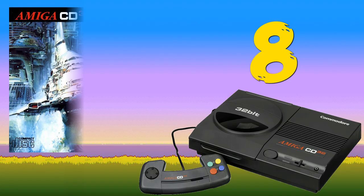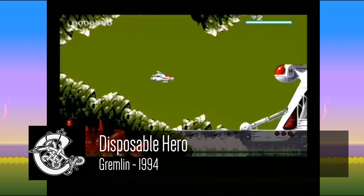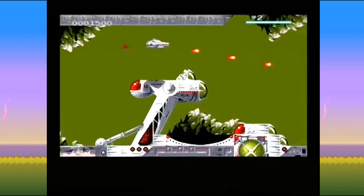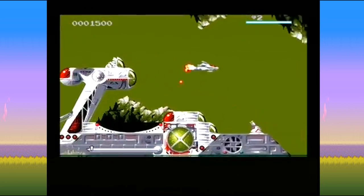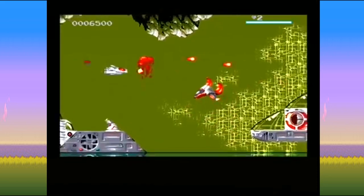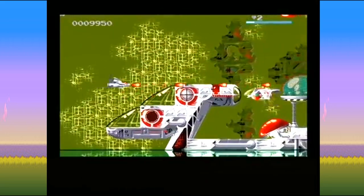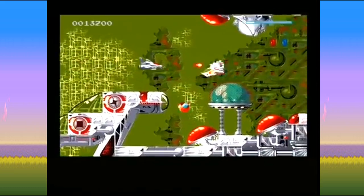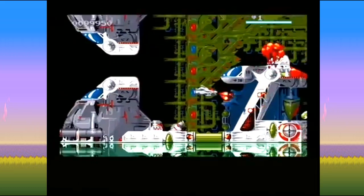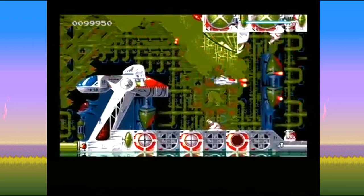At number eight, Disposable Hero. When this was released on the Amiga in '93 it was ridiculously difficult — I struggled to get past the first level on easy. With the CD32 release they toned the difficulty down to a more realistic level and the game was so much better for it. It's a standard R-Type style shooter except you have to land to make changes to your gun configuration — a bit annoying but it worked. The graphics were fantastic for the time and put a lot of bigger shooters to shame.